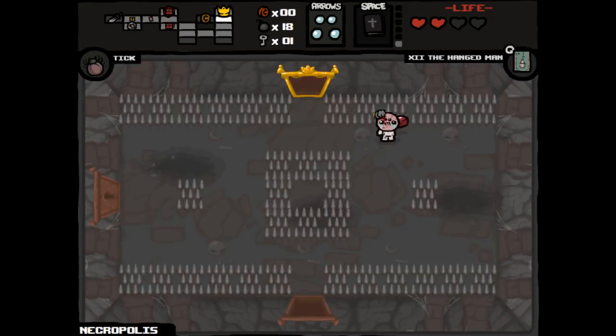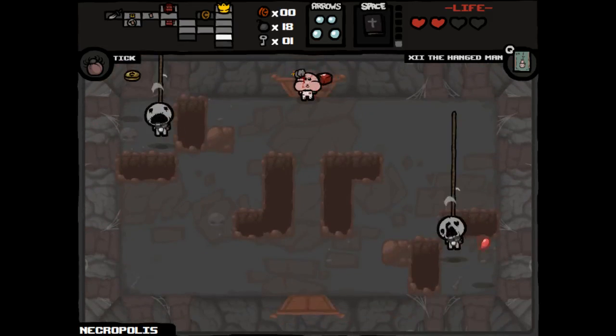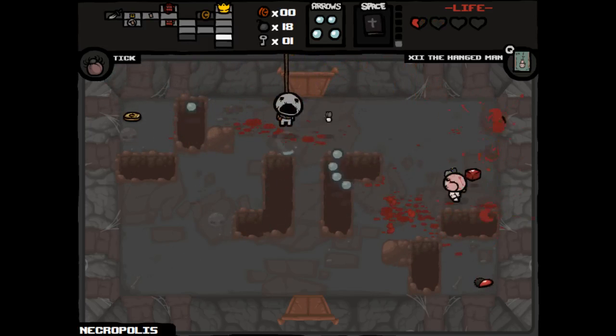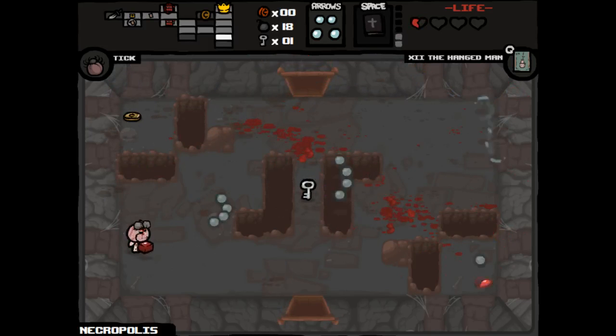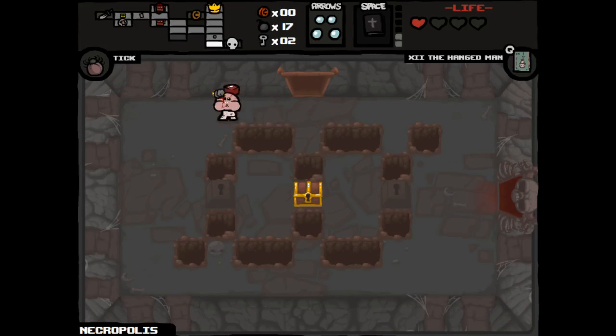Now we just need to find some more hearts and find some more money. Don't let it end here — come on, fight through. Let's use you. We found our boss room. Let's do it — this might be life or death. Let's go gamble.